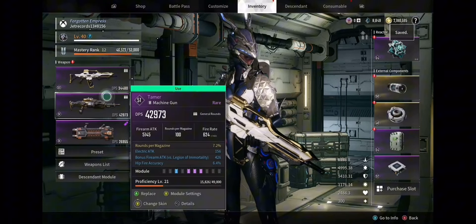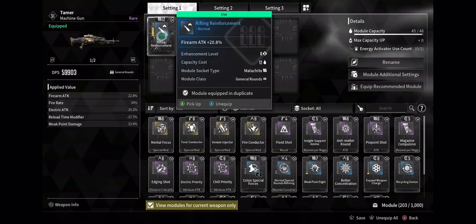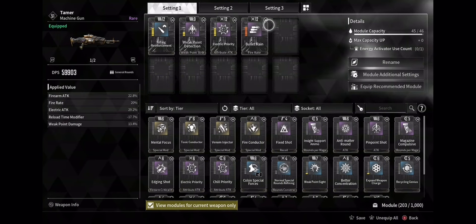For your primary on this one I'm running rifle reinforcement as well as electric priority. That's going to help you a lot. For my second I'm running the Tamer. On this one you also want rifle reinforcement to up your attack damage.